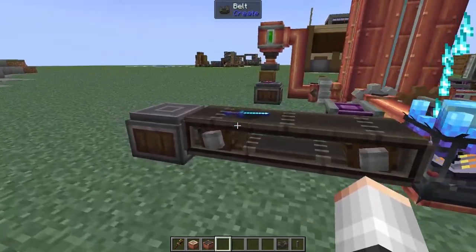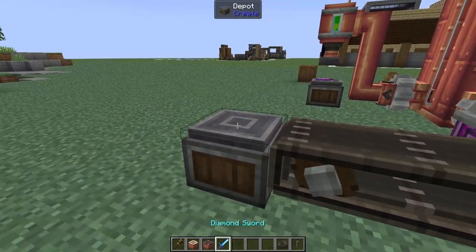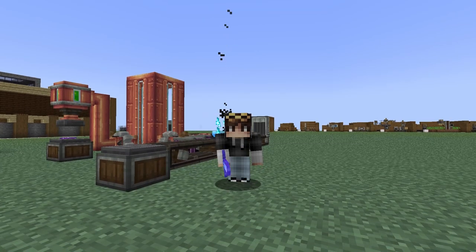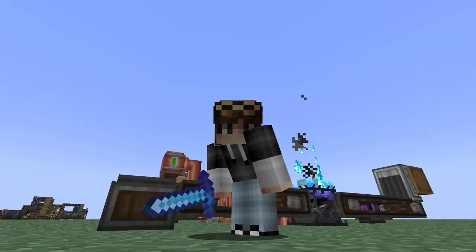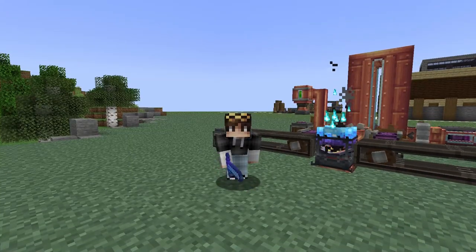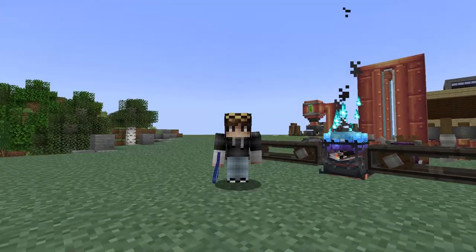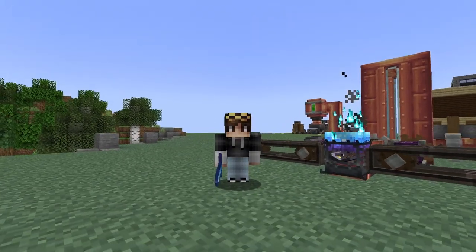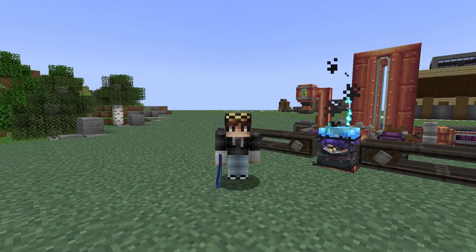If we give the blaze enchanter a little bit of liquid hyper experience it's going to turn very blue. Then if we take our regular diamond sword and apply it, after a few moments we now have a diamond sword with Looting IV. That's right - we can get higher than default enchants. However, it only goes one level above default, but that's still pretty impressive: Protection V, Sweeping Edge IV - you name it, you can go one above.